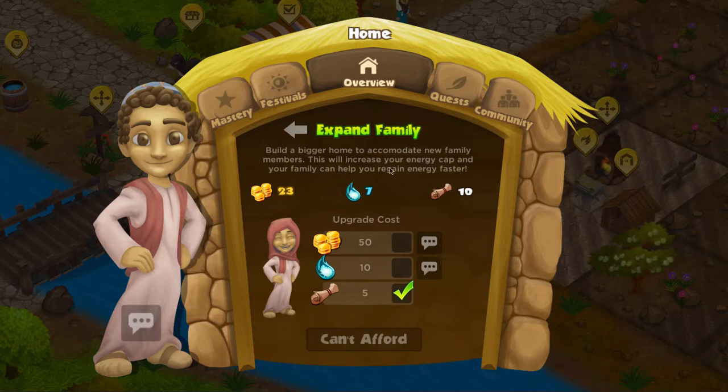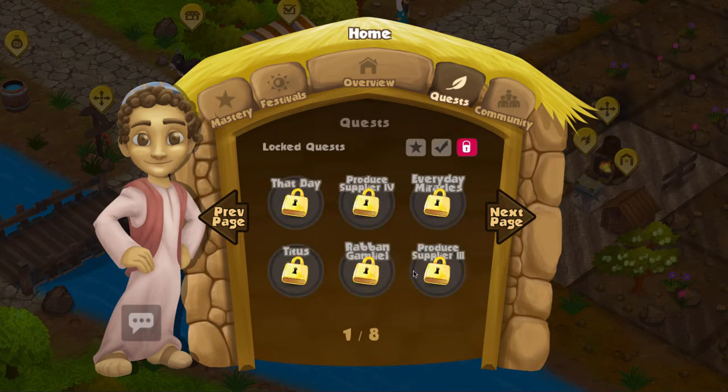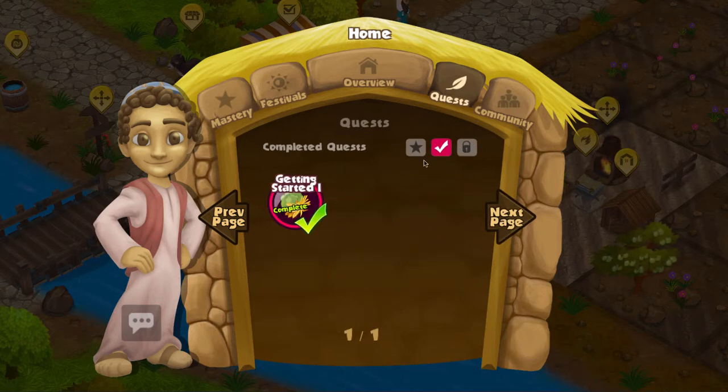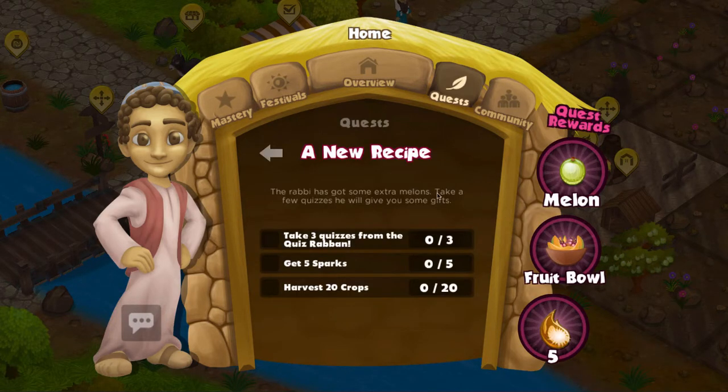Let's move on to the quest tab. You can see I've got plenty of unopened new quests that I need to start, and one quest I've already started. I can also see my locked quests which I haven't gotten to yet, as well as quests I've completed. When you click on a new quest it'll start that quest.